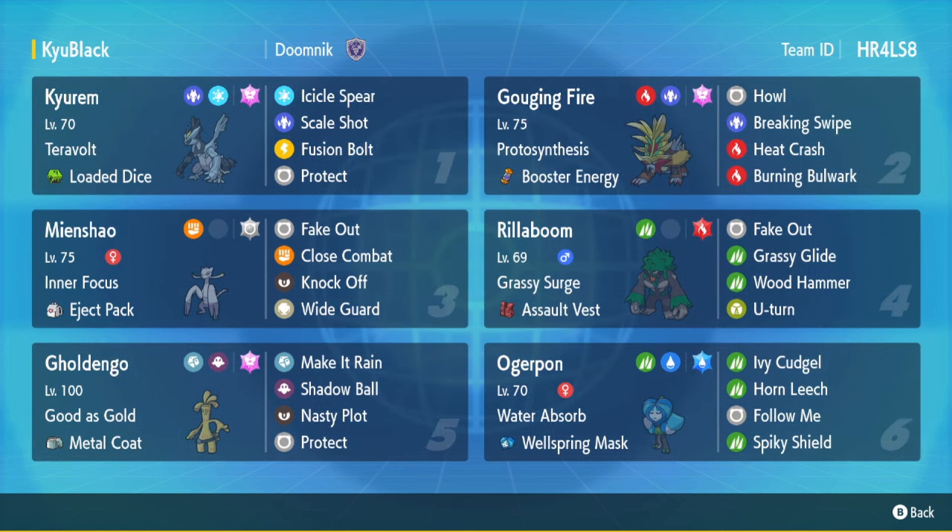The team is from Doomnik. If you guys want to use this team, rental code is up in the corner and Poképaste should be down below in the description. I'm really interested to use this team because I think Kirin Black is being slept on right now. The main reason you don't really see it much is because it gets Intimidate spammed. There's a lot of stat-lowering stuff going around right now — Breaking Swipe, Intimidate spam from Incineroar, Parting Shot, Grim Snarl — things that lower your attack that are really common right now.